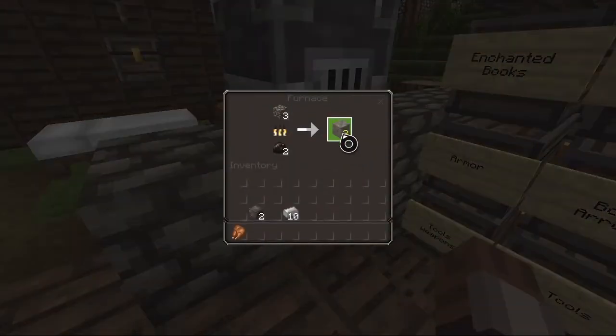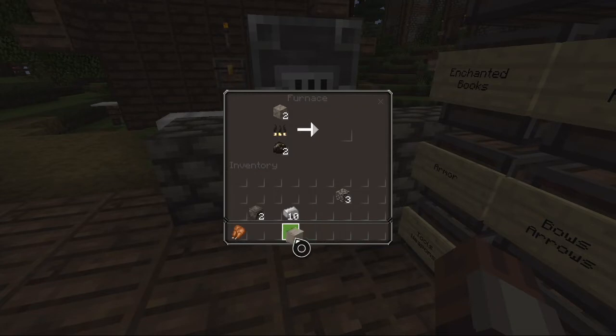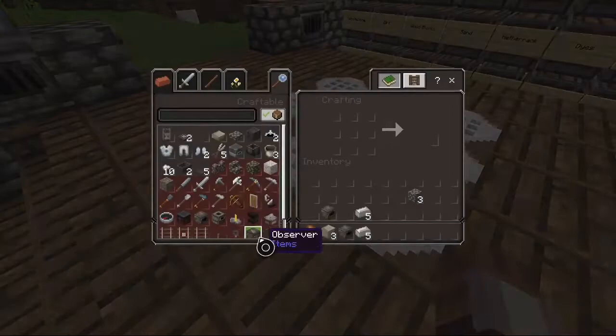So what you do is you take your regular stone that you get from smelting and you put it back in the furnace. Now you'll see here this makes smooth stone. You need three of these to make a blast furnace. You'll need some iron as well and actually a furnace — five iron ingots, a furnace, and three smooth stone to make a blast furnace.